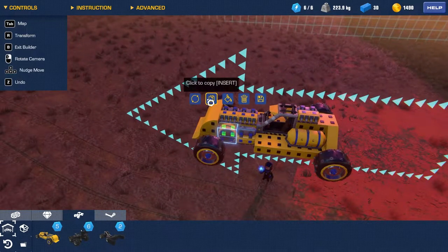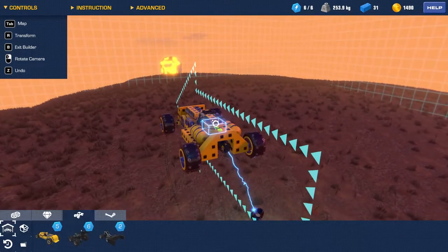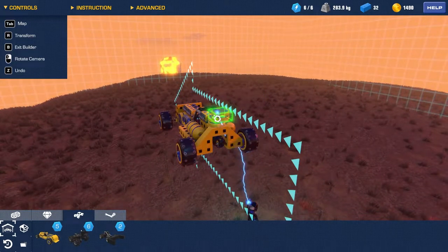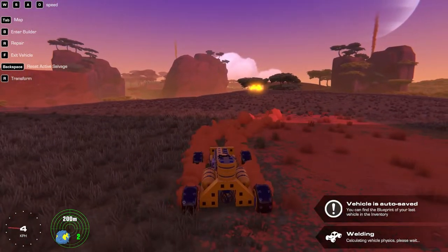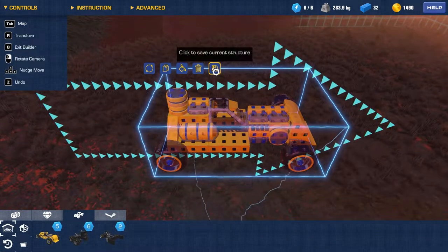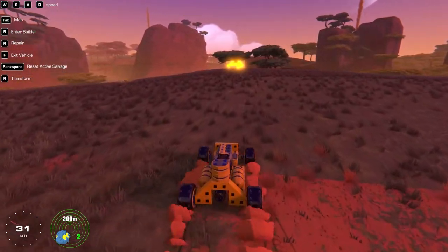Gotta find out why that happens all the time. And then weights — what we're gonna do is copy and paste. Need to rotate these because I completely forgot that we need to put some weight on the back of this so that we hit this thing hard enough to bump it off. Let's actually just save this real quick — save. New old, save. Perfect.